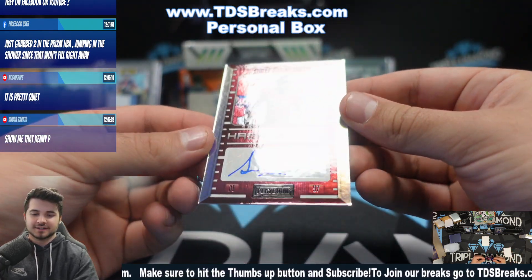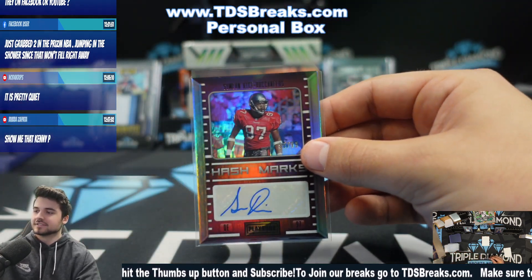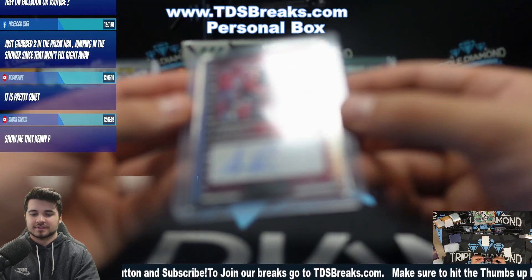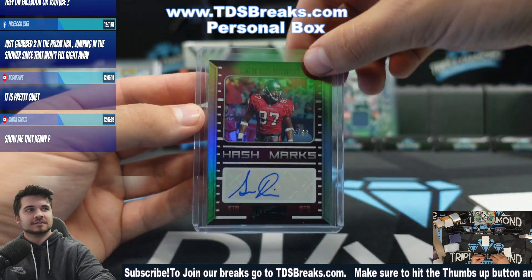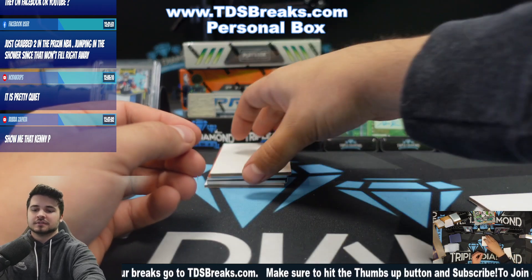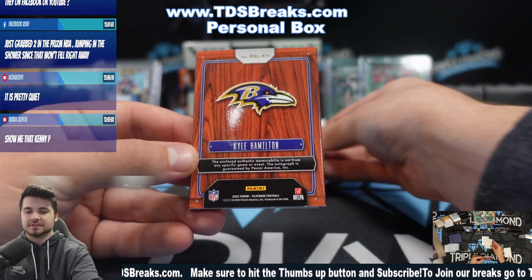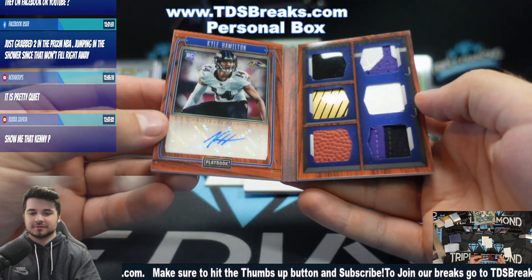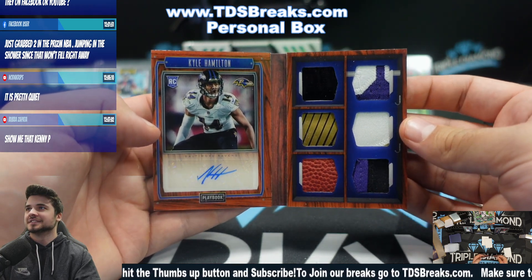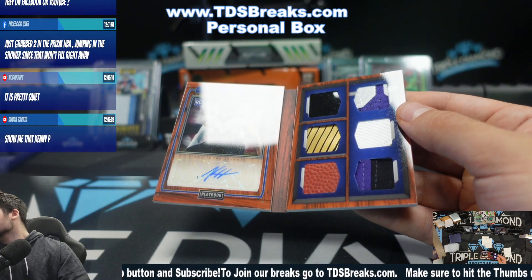Simeon Rice on the hash marks auto to 99. Interesting — I don't think I've ever seen his autograph before. 95 of 99. And then Kyle Hamilton — oh man, that's a sick looking card. Kyle Hamilton 7 of 25 on the rookie signature locker. Why wouldn't Bubba get the Raven? That's a cool looking card.